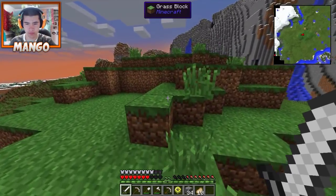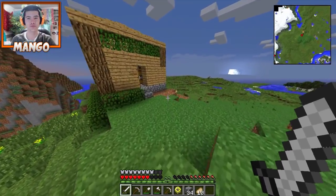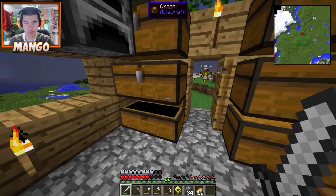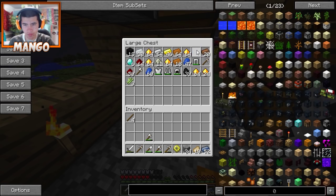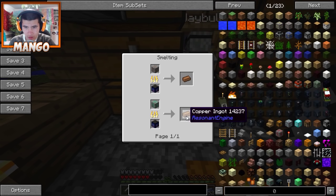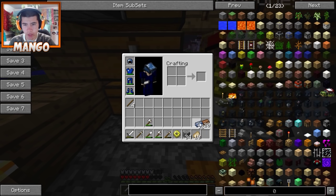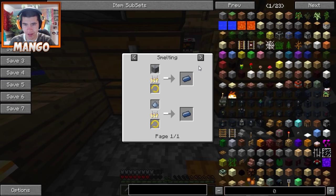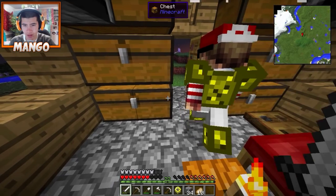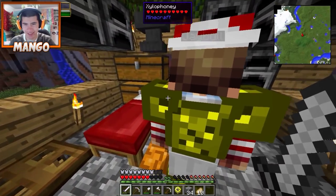We're going to start looking into these fossils and start to try to make some dinosaurs. Mr. Zolophony, you're on vehicle. Since we don't necessarily have all the wool we need to make tires for our vehicles - wool tires are only the finest - we're just going to have to go with some standard helicopters and planes. Are you more of a planes guy or a helicopter guy? I'm more of a planes dude.